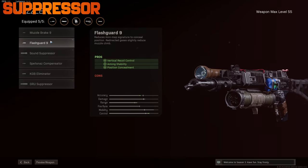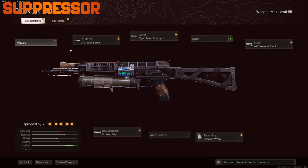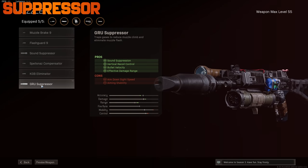Using a suppressor or a flash guard from Cold War guns will hide you on the mini-map when you shoot your weapon.